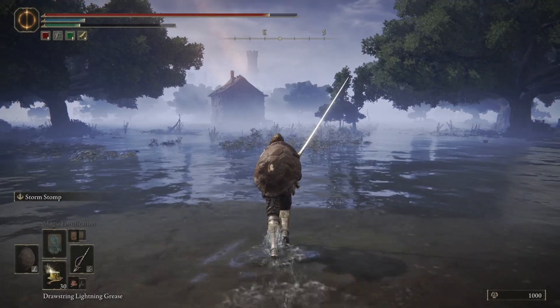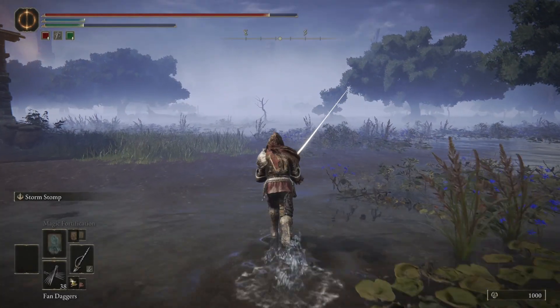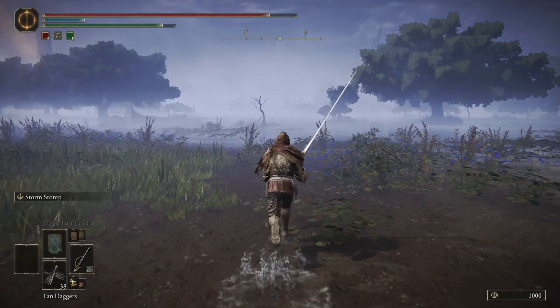Second, using the turtle shield and turtle talisman to boost stamina regen. These are not hard to equip while sprinting, and the effects do stack.